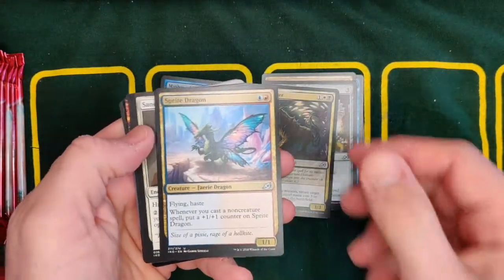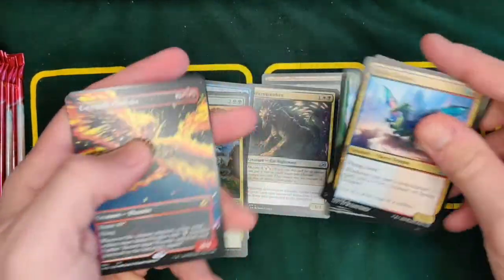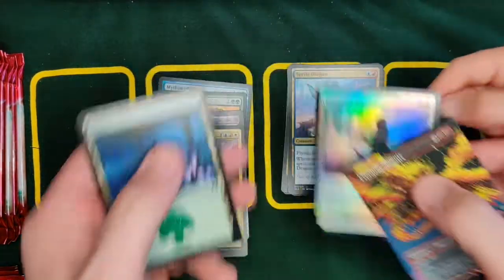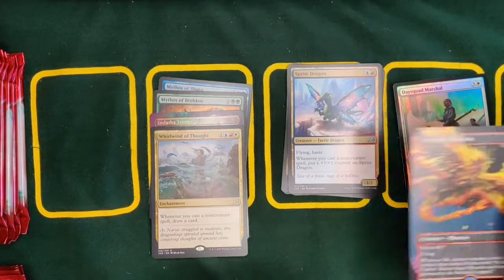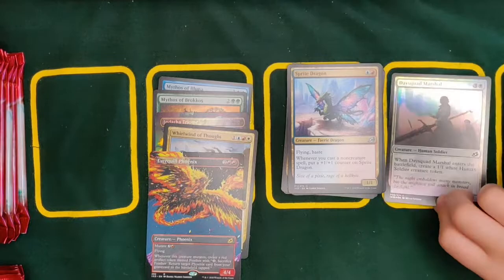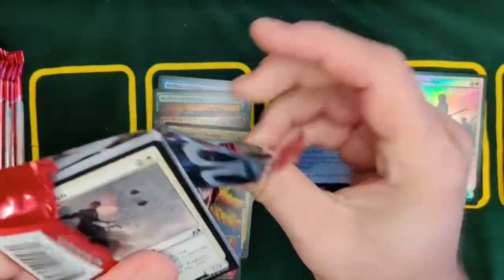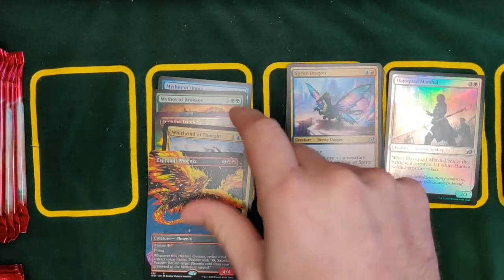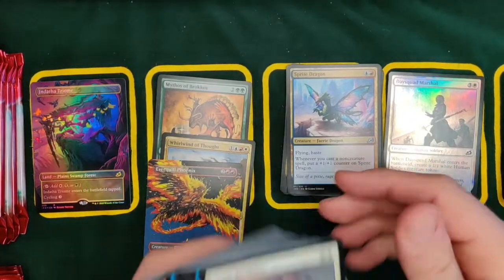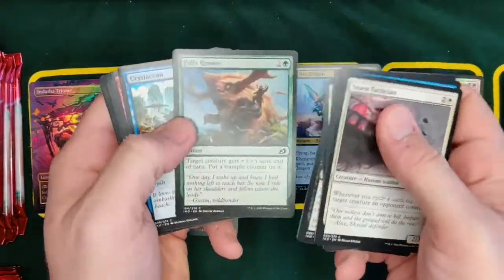Hey, Sprite Dragon! There we go. Sanctuary, Bear Your Breach, Everquil Phoenix — full art Everquil Phoenix, beautiful. And we've got ourselves a foil Everquil as well. We'll see how many foils we get in this. So wow, we've already got something. We've got something we haven't seen yet, so I'm wondering if that's going to be the value in these boxes.